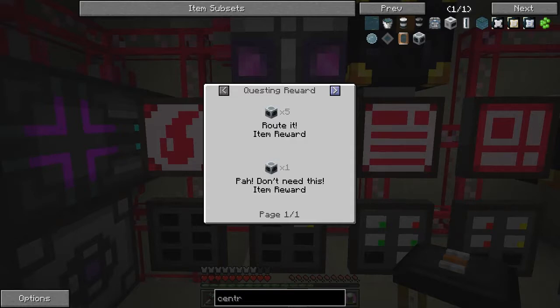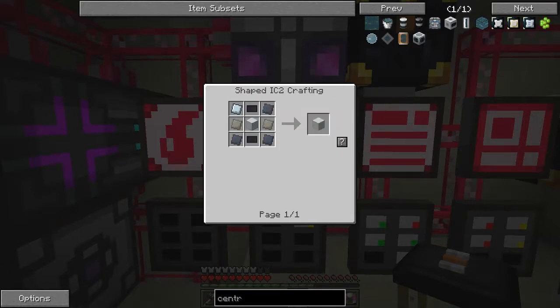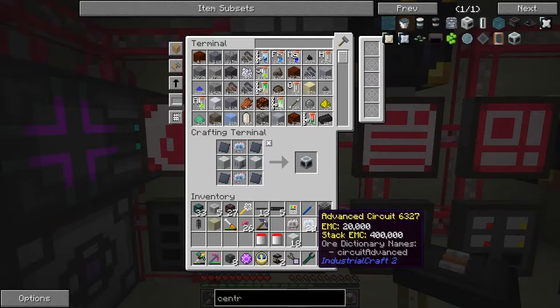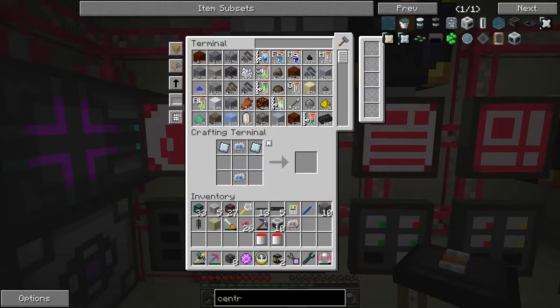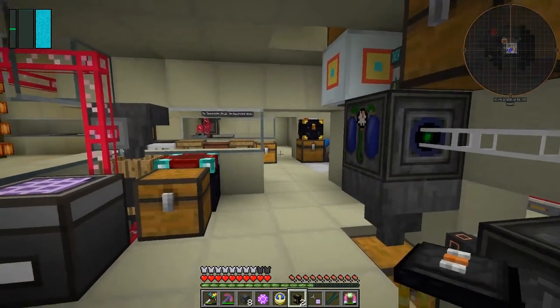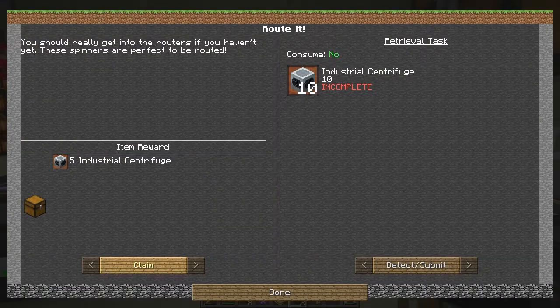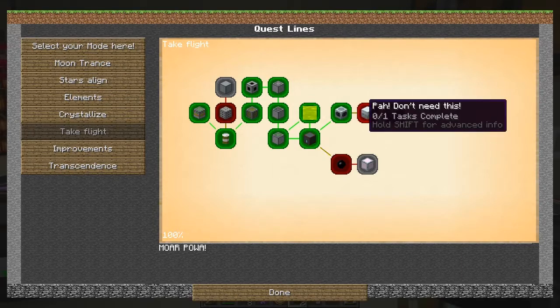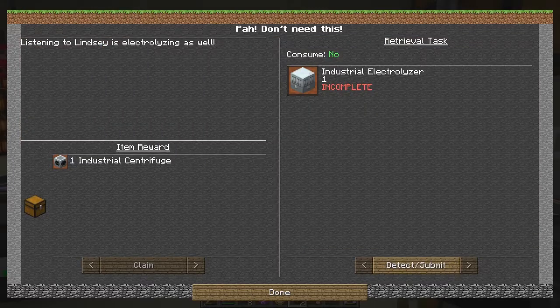From there we go to the advanced machine casings. I've got 10 of these already prepared - basically steel hulls, advanced alloy, and carbon plates around a basic machine frame. That gives me the 10 advanced machine casings, which is what we expected. Now we can claim that quest. I've clicked claim and now got 15 - it's opened up two more quests. One is an industrial electrolyzer which, in exchange, gives an industrial centrifuge.